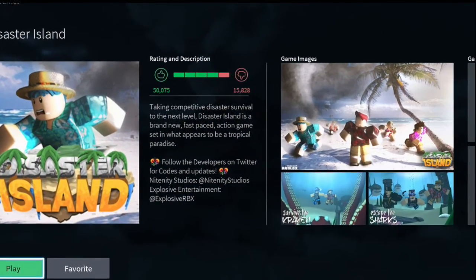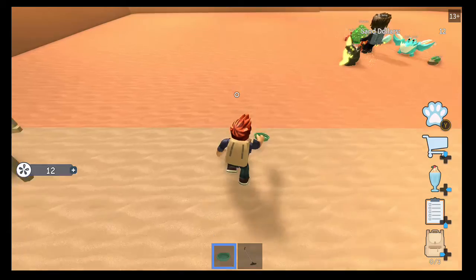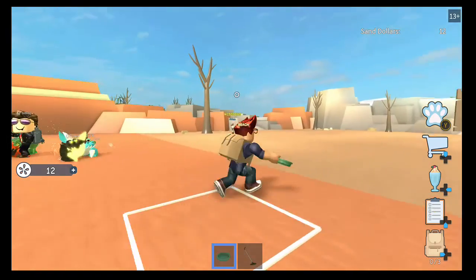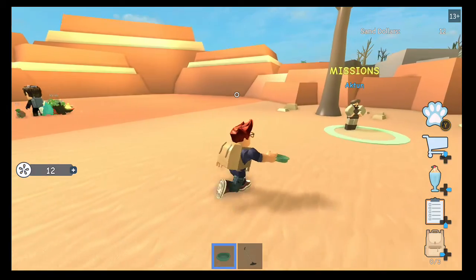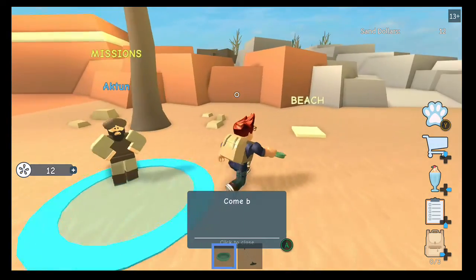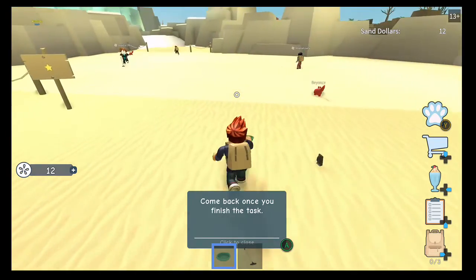Why is it that everything's all blocky, but the sharks look realistic? Alright, so this is some kind of a beach game — Beach Simulator, something like that. And I guess the main mechanic is that I have to sift sand with this little sifter.